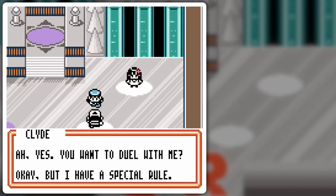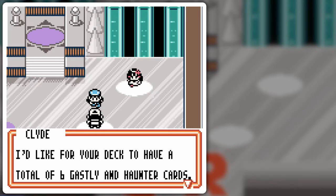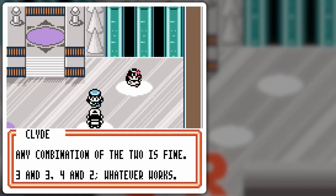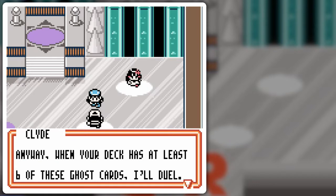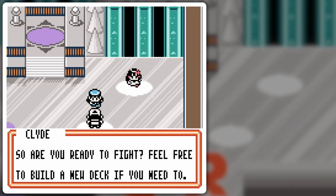You want to duel with me? Okay, but I have a special rule. I'd like for your deck to have a total of 6 Ghastly and Haunter cards. Dang, I don't have that quite yet. Any combination of the two is fine — 3 and 3, 4 and 2, whatever works. I wouldn't recommend this, but he even says you're free to use 4 Haunter and 2 Ghastly if you want. When your deck has at least 6 of these ghost cards, I'll duel.